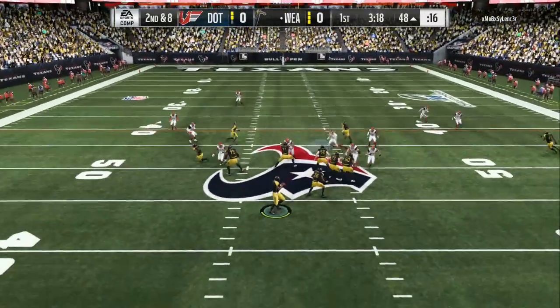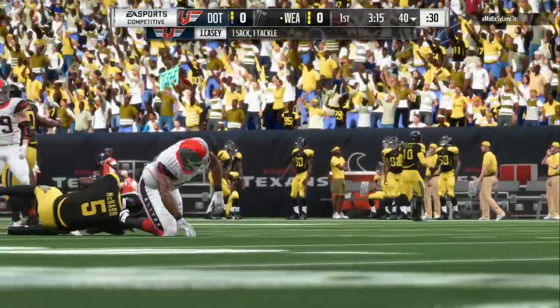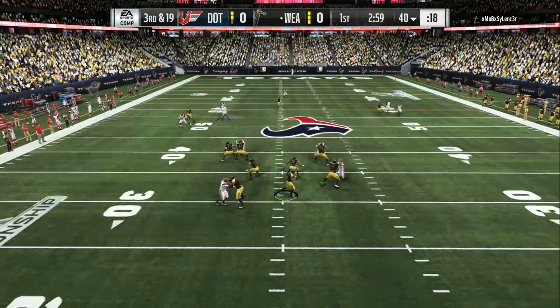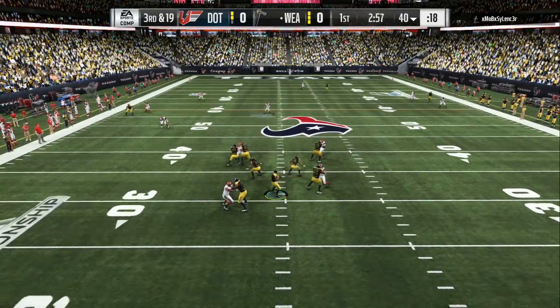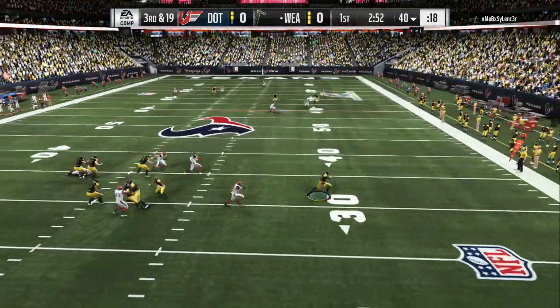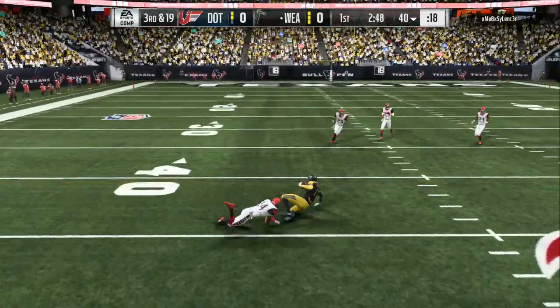It's two different ways that you can set this defense up. You can set it to put a lot of people up in the box with two adjustments, or you can play full-out coverage. This is shutting down the split close — any type of trips formation. You can see nobody is open. He's doing good presence in the pocket, uses a playmaker, and finds somebody open.